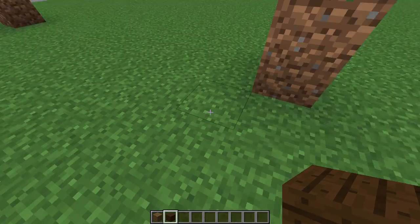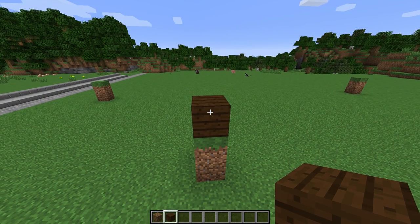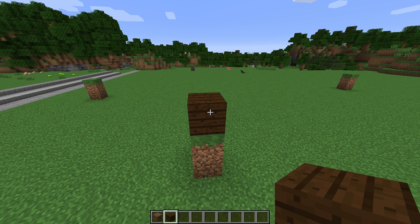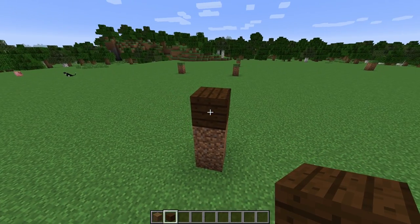So this is the ground right here, and we're going to go two blocks above the ground and place our first block right there. The reason being is it gives us room for enhancements down the road for landscaping and different things like that. So first block's placed. Now we're going to count this out — it's an 11 by 11 section.